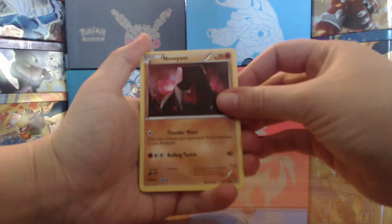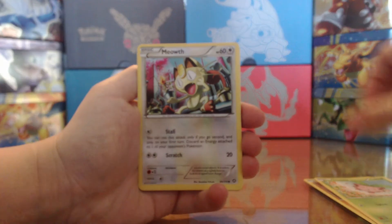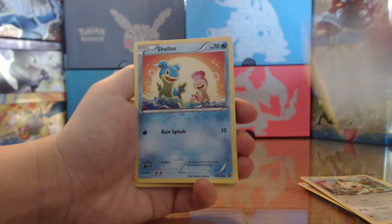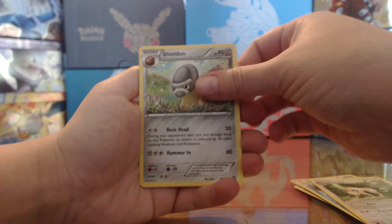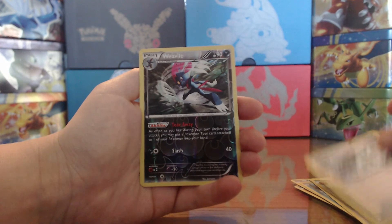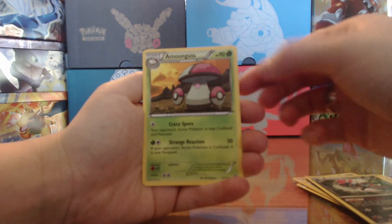Next, we have a Nosepass, a Hobbat, Meowth, Klinklang — that's one too many. Another Shellos, Persian, Shieldon, a Steelix Braveling — that's the second one. Reverse holo off — Weedle. And... not an EX, but we have an Amoonguss.